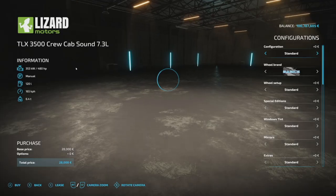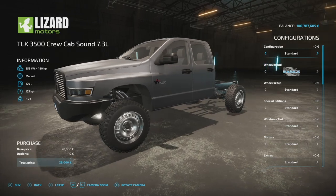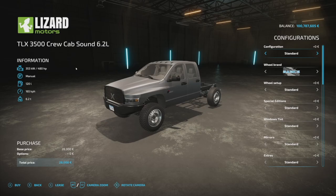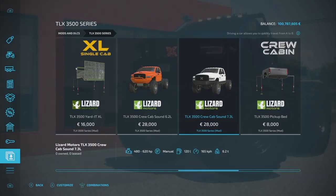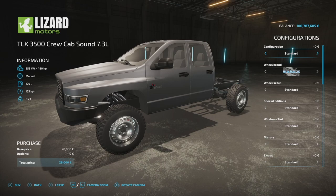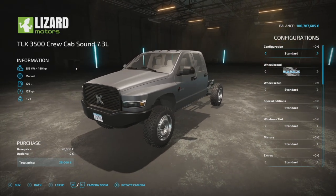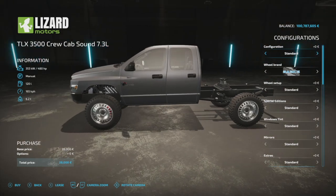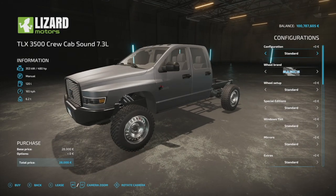The star is the TLX 3500 Crew Cab. You've got the sound version — 6.2 or the 7.3 — and you can go with either one. They're both exactly the same truck, they just sound different even when you change the engine. Looking at customization: 480 horsepower to start with on a pickup truck, manual transmission, 120 liters of fuel, 165 kilometers per hour (that's 102 miles per hour), and 6.2 tons.